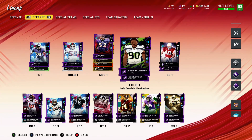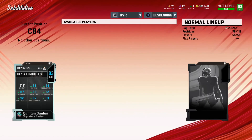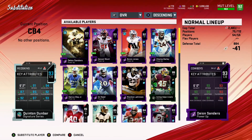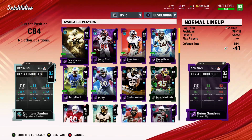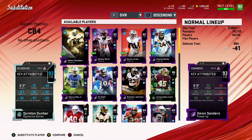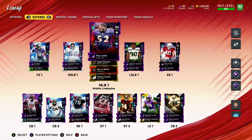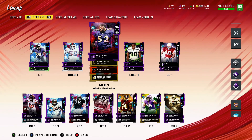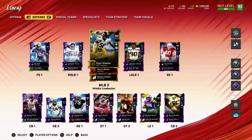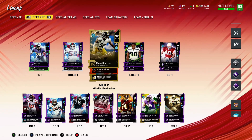Next up we have Quentin Dunbar, someone who I added late — probably right after I had recorded the other video. Thankfully he came out right as weekend league rewards were coming out, so he was very inexpensive on the market and I was able to get him picked up very, very quickly. Not a lot to say about him — tremendous press man corner, used to play wide receivers so he can kind of man up and play them very well. Ray Lewis, without his abilities, I would not necessarily play significant time in the passing game — he actually has been a liability in a couple of different situations. Shazier is significantly better with his different type of athleticism and also his ability to snag the ball as well.